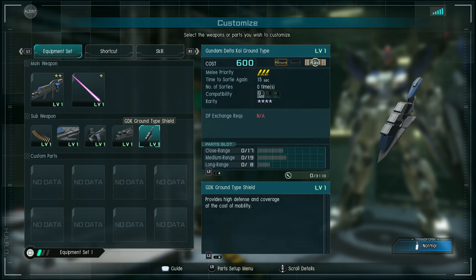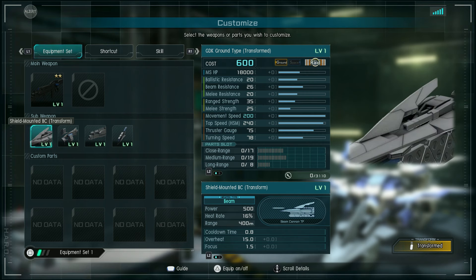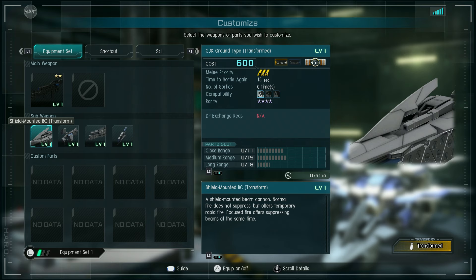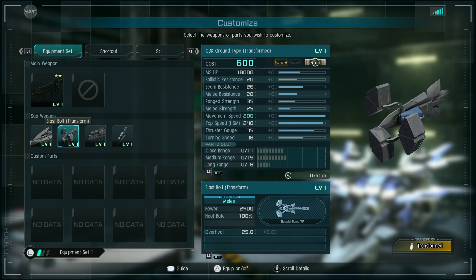The shield is a large shield with 5000 hit points. In its alternate mode it has the shield-mounted beam cannon transformed version with a separate heat gauge. Power 500, heat rate 16%, range 400 meters — slightly better. Time between bursts 0.8 seconds, overheat 15 seconds, focus time 1.5 seconds. The transform version of the blast bolt has 2400 damage, heat rate 100%, overheat 25 seconds — a flat heat-based weapon in wave rider mode.